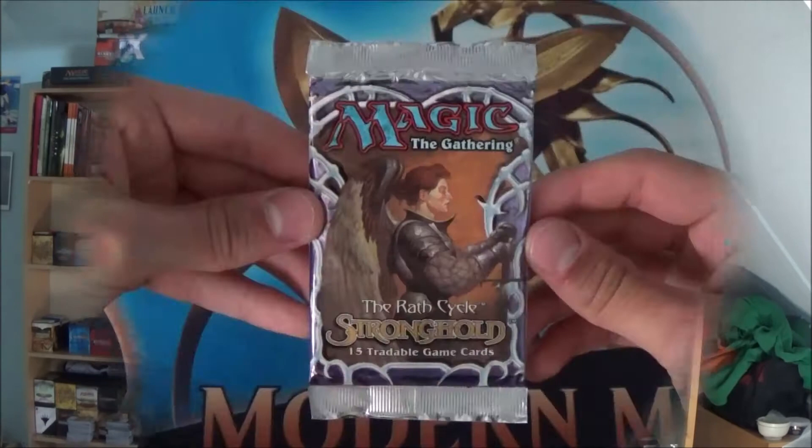I'm not really familiar with Stronghold, and same with Exodus — I think they're in the same area, the Wrath cycle. So let's just see what we get. Gerard and other heroes of the Weatherlight penetrate the stronghold on the twisted plane of Rath. Stronghold features fascinating new creatures and a sensational array of cards destined to bring new power to your game. Sounds good!